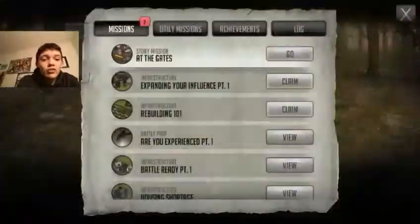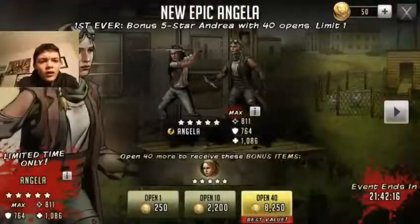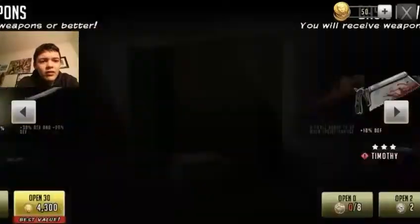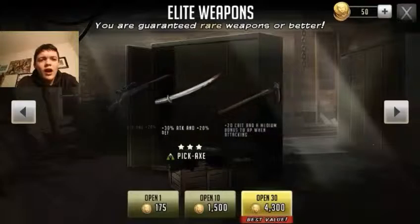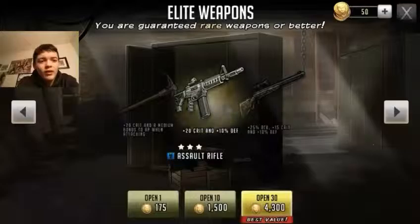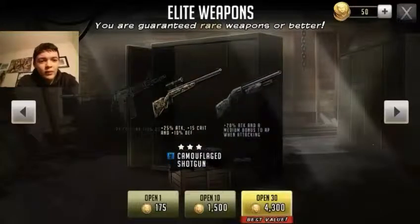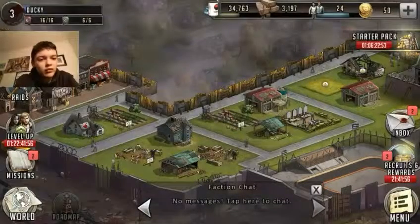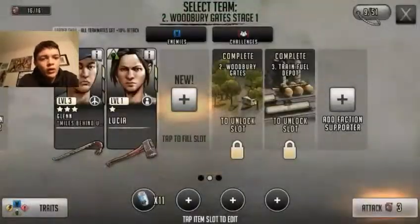Today we're going to be starting on Woodbury Gates, and I actually opened up one of these. Yeah, it was this. I opened up one and I got a super rare — here it is — that sniper. It's a camouflage rifle. It's a four-star weapon, apparently super rare. Alright, so let's go ahead and start at Woodbury Gates, stage one.